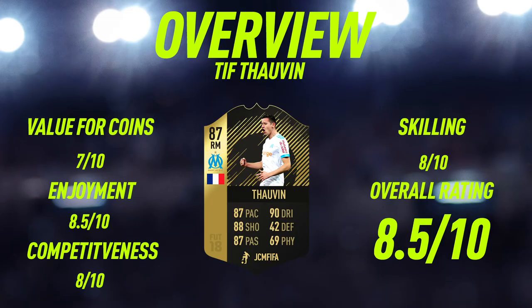Moving into the overview now for third in-form Thalvin — I do think he's worth the coins because he's going for around 90,000 coins and has a very very good card. But the reason I've only given him a 7 out of 10 is because I feel like his team of the season card is just around the corner, and that's probably going to be anywhere between 150,000 to 250,000 coins. For around 100,000 coins I would recommend just waiting for his team of the season card and getting that instead.